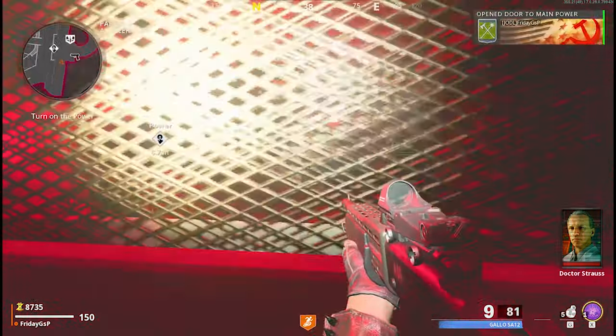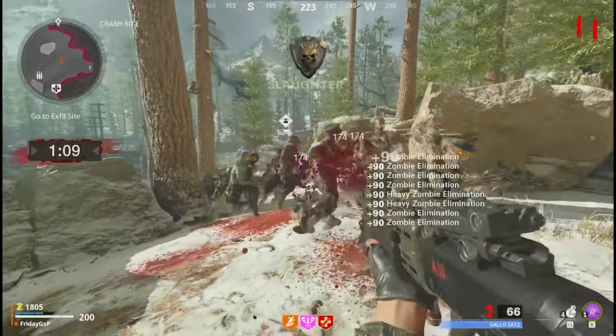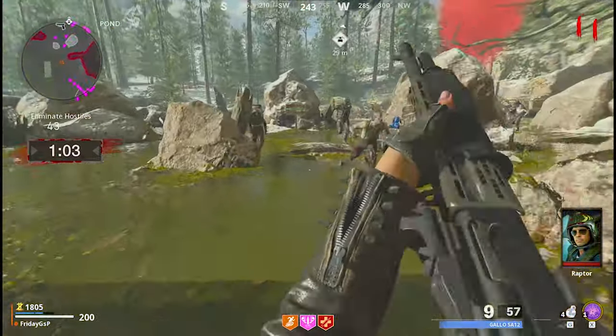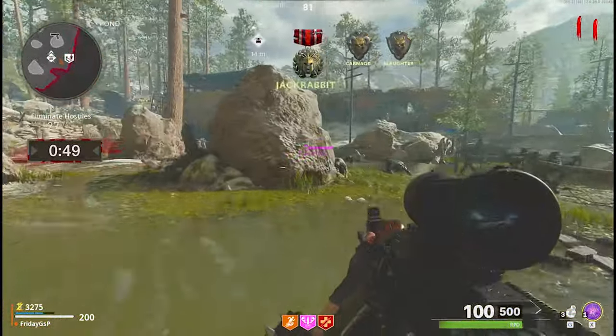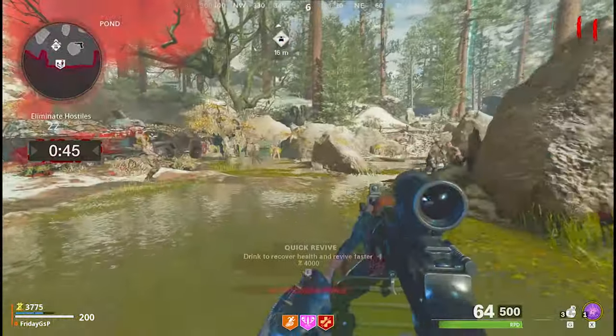Right after calling for the exfil, you have to go to the exfil area and clear the zombie horde — it's about 45 to 50 zombies. With a level 3 shotgun, perks, and all that stuff, you can clear the horde quite easily. Even if you get stuck a little bit, the loadout does quite well as you can see in this video. Basically that's it — you have to do this three times.